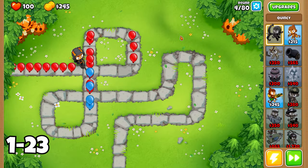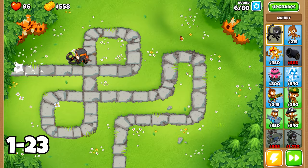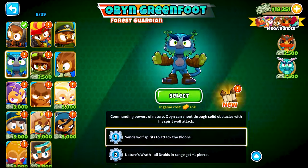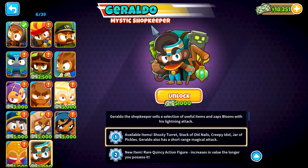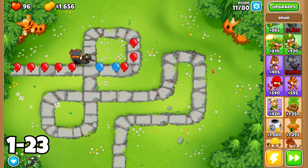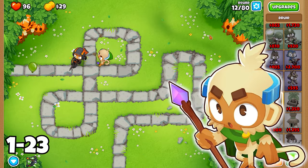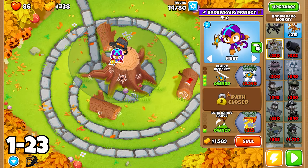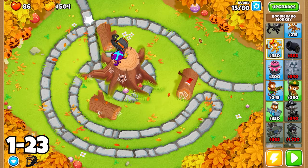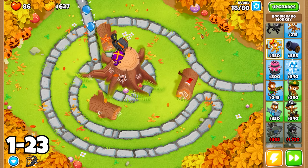Before we dive into the specific rounds, let's talk about the early game. In the first 24 rounds, you'll want to focus on building a solid foundation for your defense. A great strategy is to start off with a hero, as they provide valuable support and abilities to help you handle the initial waves of Bloons. Another fantastic option is to include a 2-0-0 Druid or a 3-0-2 Boomerang Monkey. These towers are effective at dealing with the early Bloon types and will bolster your defense, setting you up for success in the rounds to come.